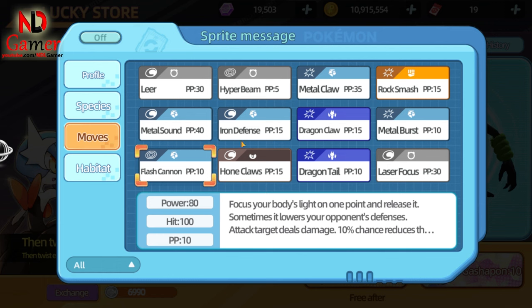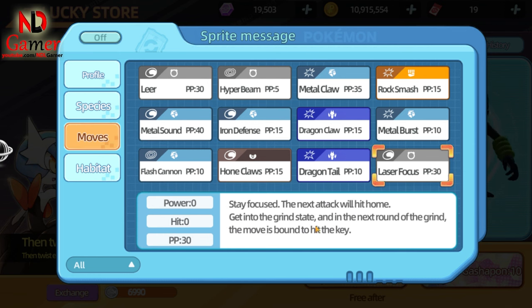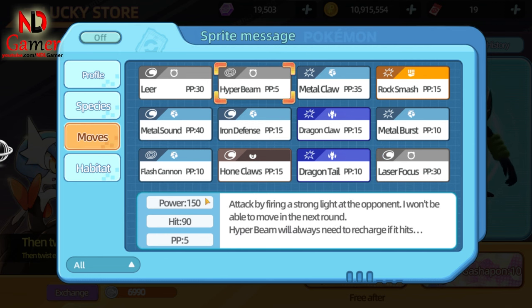Another strategy is to use three buff skills — Iron Defense, Metal Sound, and Laser Focus — followed by Hyper Beam to finish off the opponent. Overall, this Pokémon is very strong, but if it faces a Pokémon that induces sleep, I think it will lose. However, if you're in need of a tank, this is an excellent tank Pokémon.